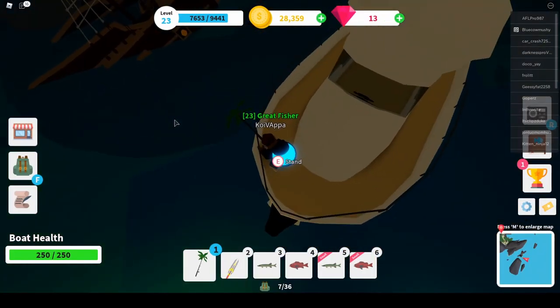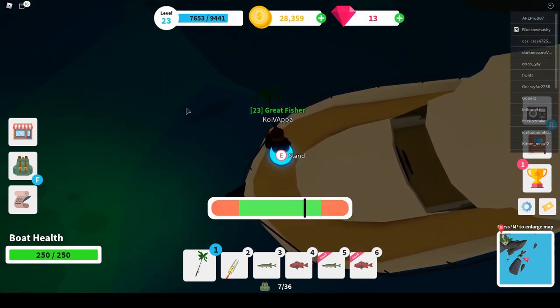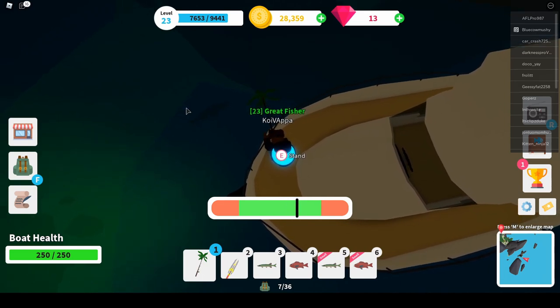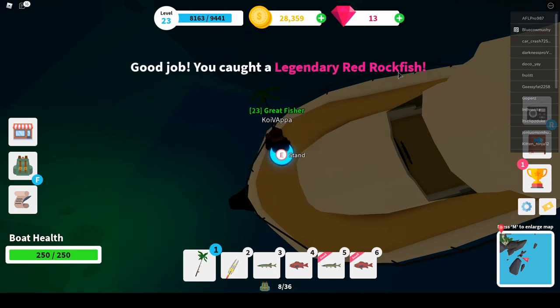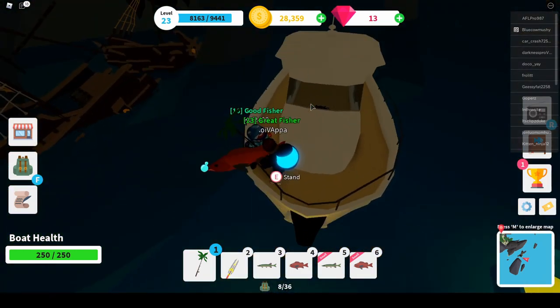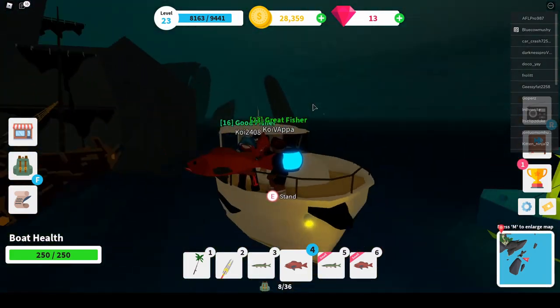I got a red rockfish! I got a red one. I got one at the back of the yacht and I got one at the front too. See how this black bar is moving down really quickly? The quicker that bar moves down, the better the fish. If it's really slow, then it's just a common or uncommon, maybe even rare. I got the legendary red rockfish — I got the legendary one! Both of us at the same time. And as you see, I got 510 experience points, so that's a lot of experience points for that one fish. Oh look, I've got one too. Both got one!